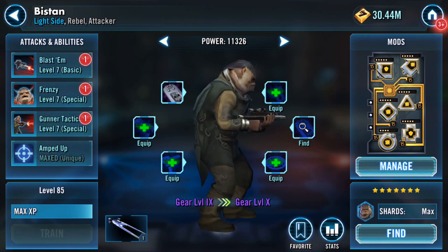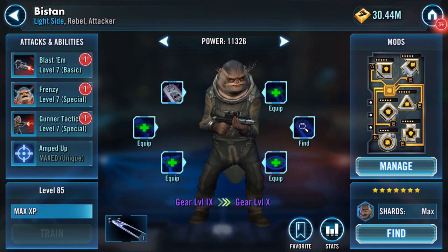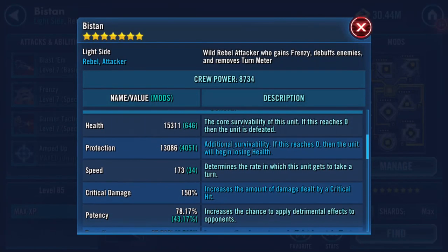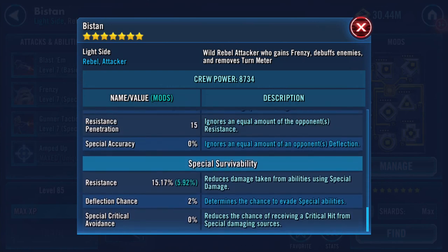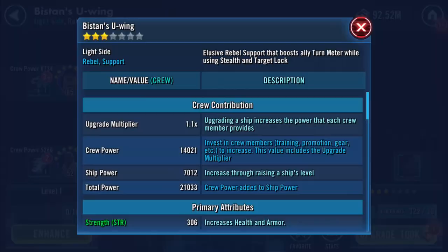So Bistan is now up to level 85, abilities and attacks at seven, and gear level nine. His stats haven't changed just by applying the abilities - those numbers have remained the same. We'll have a quick look at the ship now.